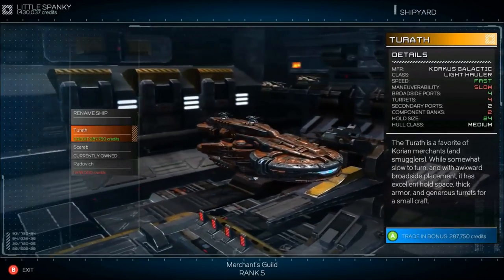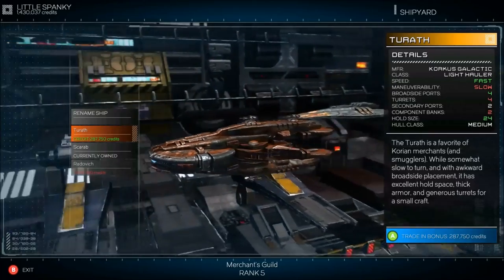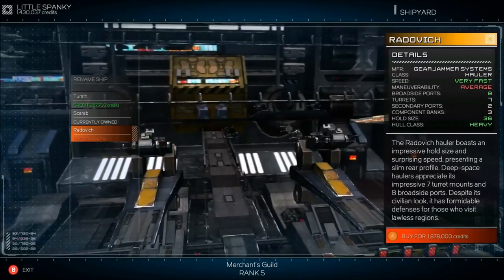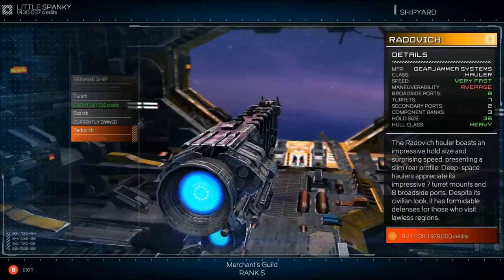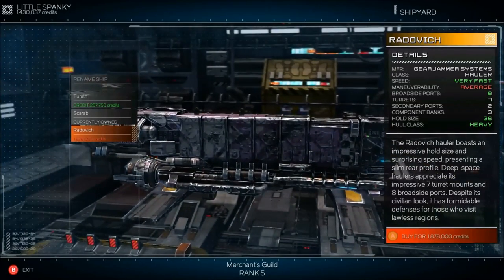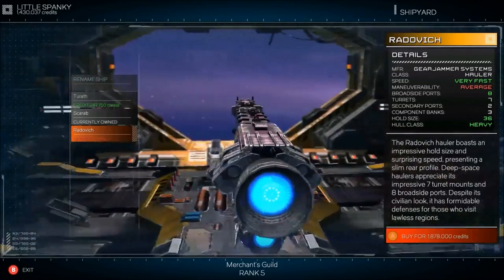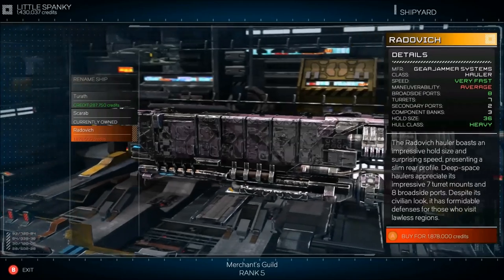After the first ship they give you, if you can get the credits together, it's not too bad. And then they've got the big hauler — this beast. It's got eight broadside ports, seven turrets, two secondary ports, three component banks, whole class heavy. If you're going to work to get this bad boy, I'm only halfway there — I'm at 1.4 out of 1.8 to get this beast.